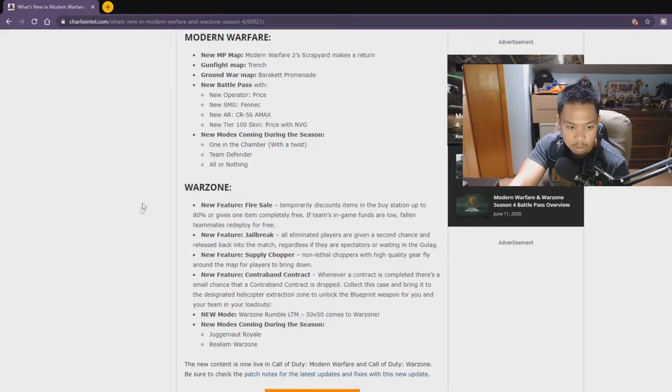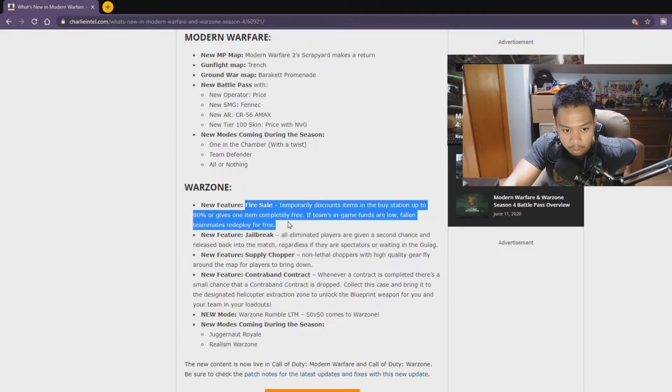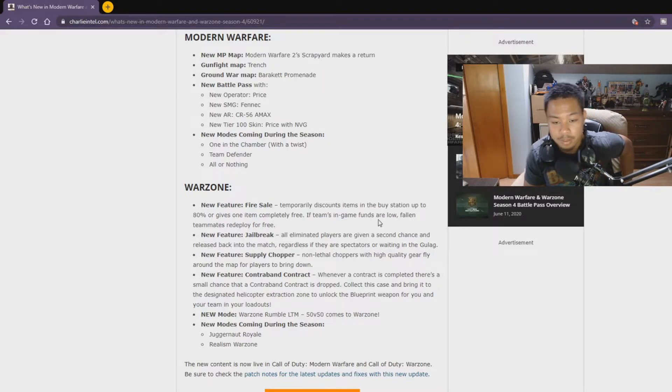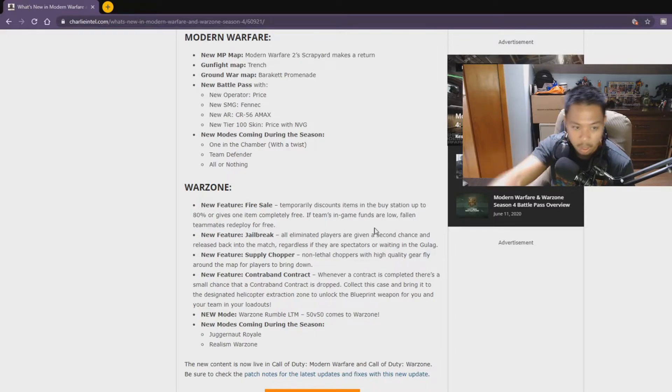For Warzone there are four new features. First is the Fire Sale, which temporarily discounts items at the buy station up to 80% or gives one item completely free. If a team's in-game funds are low, fallen teammates can redeploy for free. I really like this — especially if you have no money and your teammate can get back for free, that's a great feature.